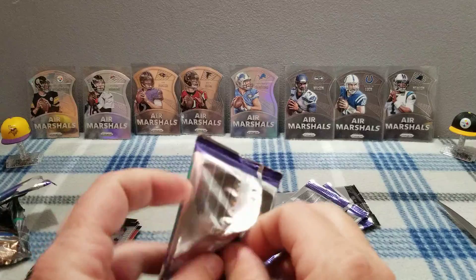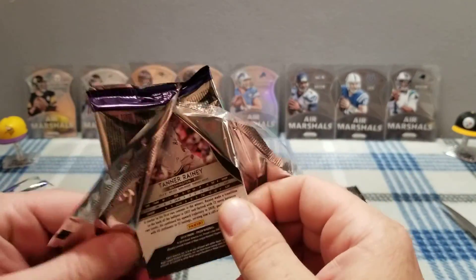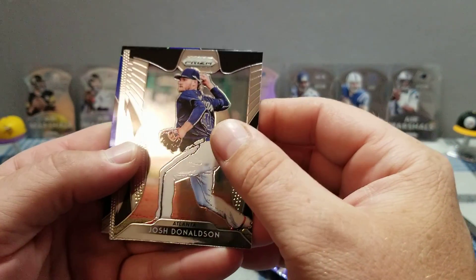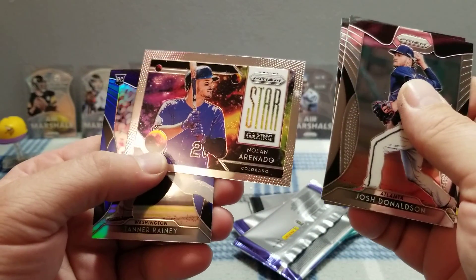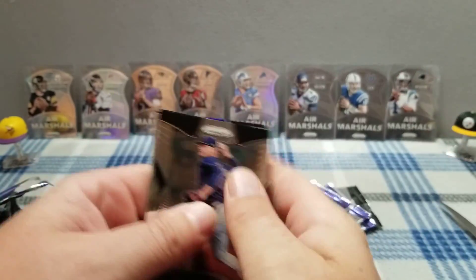Where's the Twins? Give me a Max Kepler, give me a Byron Buxton, give me something. I don't pull a Twin out of any of these. Josh Donaldson, Josh Donaldson, Hunter Renfroe, Nolan Arenado — that's a cool card — and a Tanner Rainey rookie card.